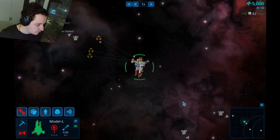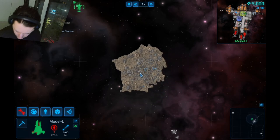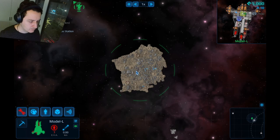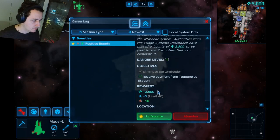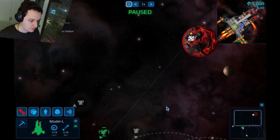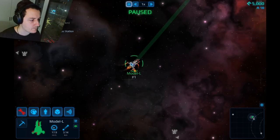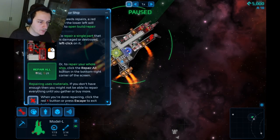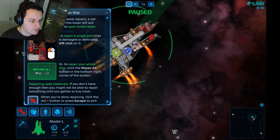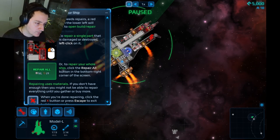Something gray is coming towards me — a meteor? I accidentally pressed L — that's the mission key. Let's go get paid. How do I get back to my ship quickly? Repairing your ship: when your ship needs repairs, a red repair button appears in the lower left. To repair a single part, left-click on it. To repair your whole ship, click Repair All.